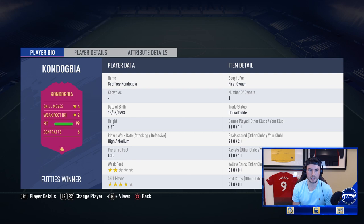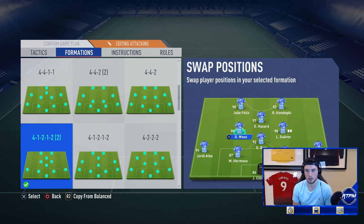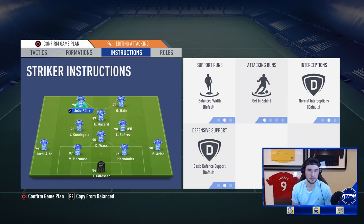In terms of links, La Liga links — not too many nationality links. We're going to go with a 4-1-2-2 narrow, attacking play style, press after possession lost. We'll play Wass at CDM, Kondogbia at left center mid. We're actually going to try something interesting — we're going to play Suarez at center mid, since his physical stats are good enough. Hazard at CAM.